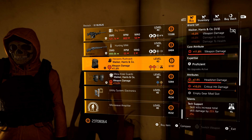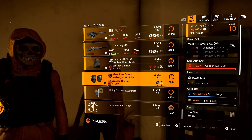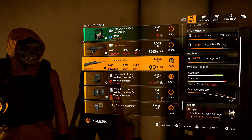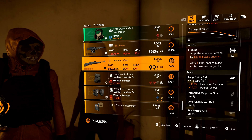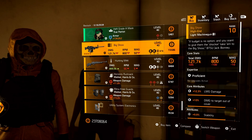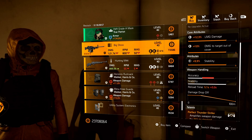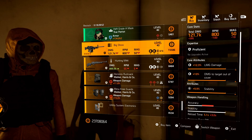What is this? Crit Damage, Headshot — that's not bad either. Max Weapon Damage on Walker Harris. Cassie is coming out swinging this week. And we have a Hunting M44 with Flatline — interesting, because you could put the Pulse on that weapon. Finishing up with the high-end items, we have the Big Show — the Named LMG with Perfect Thunderstrike. This week it comes with Stability, but these attributes are so high that you could just change Stability off for Armor Damage and you're good to go.